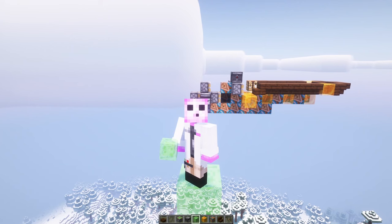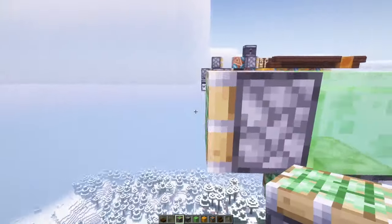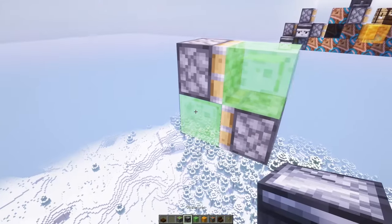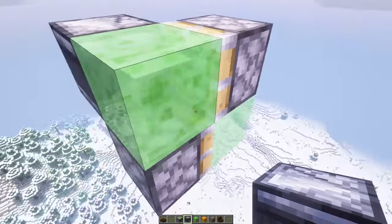You're going to start with a slime block at the position you'd want to stand, and that's going to be the heart of the engine. We're going to put a sticky piston underneath it and one facing into it, and then power these with a pair of observers — one observer facing this way and one observer facing this way. We'll make those easy to access in a minute.